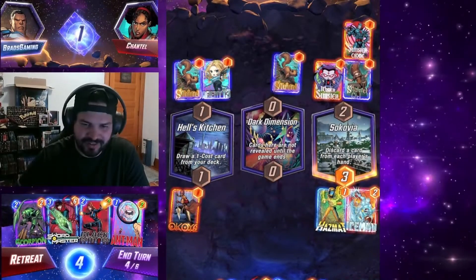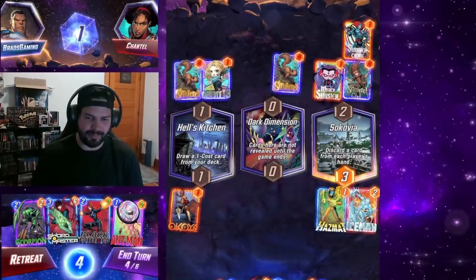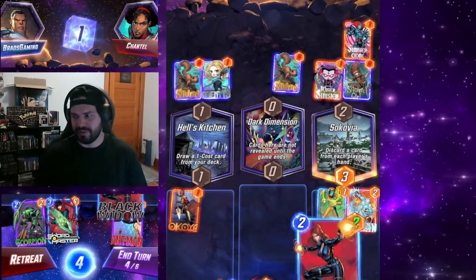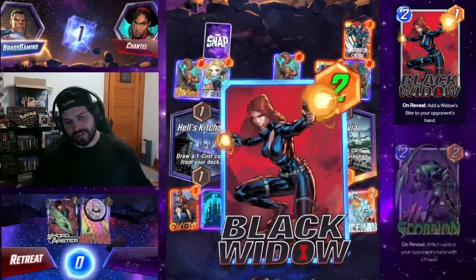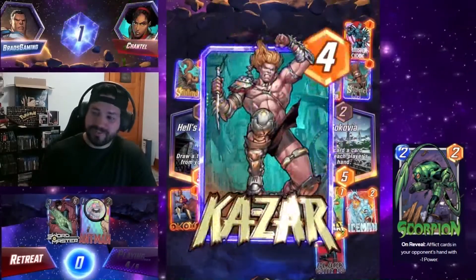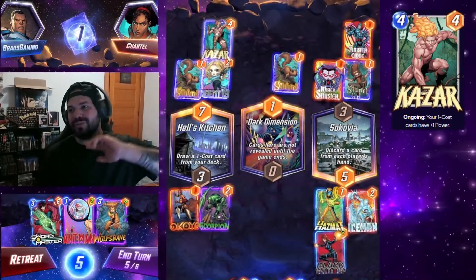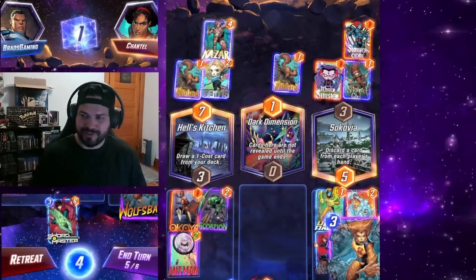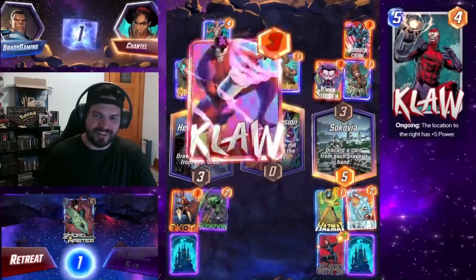I think it's just pretty fun — it's a different way to think about the game. We've got two options: Swordmaster into Ant-Man or Black Widow into Scorpion. I personally like to wait with Ant-Man until a little bit later. So I decided to go with Black Widow on one end and Scorpion on the other. Black Widow gives them the Widow's Bite — zero cost, zero power — and they don't draw a card next turn. But on top of that, it's negative one power, so they have to play it in order to draw a card for their final turn-six play. Really, really sucks for them.